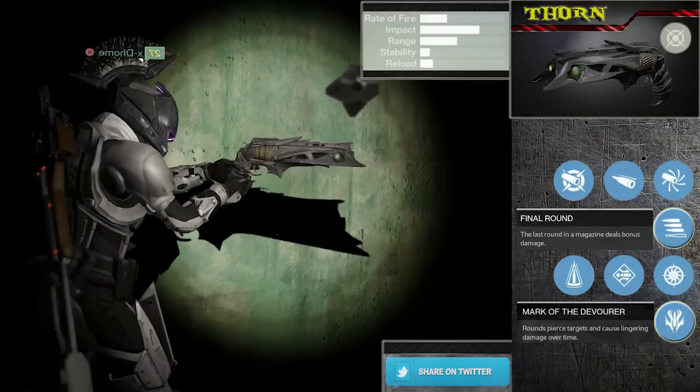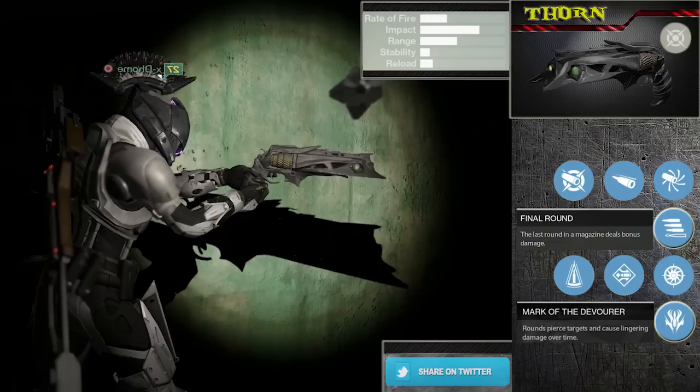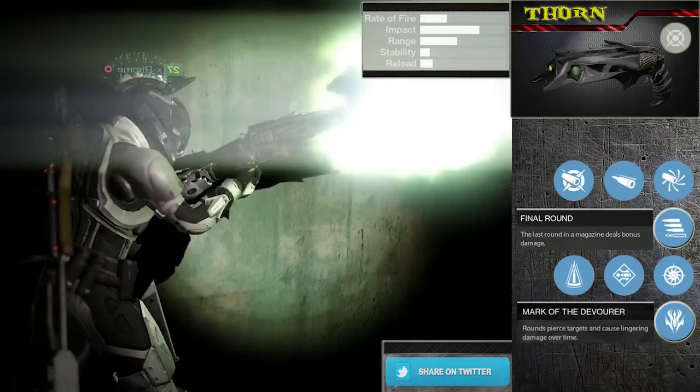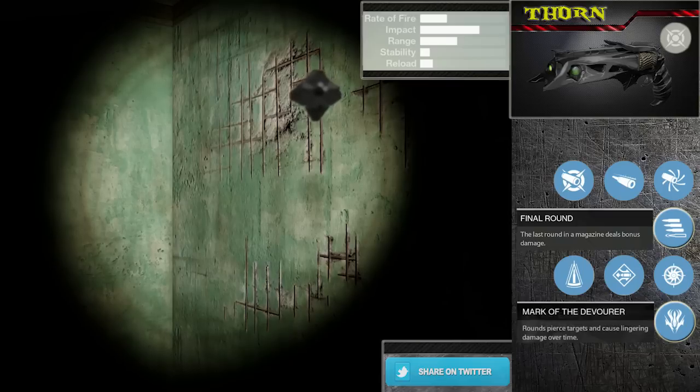Good demonic design for the Thorn. Its special bonuses are Final Round and Mark of the Devourer. No special animation, but special ammunition — in fact, this weapon fires a kunai.